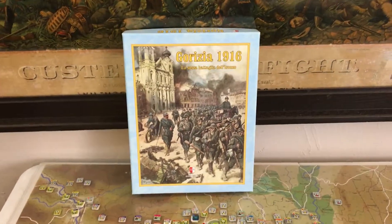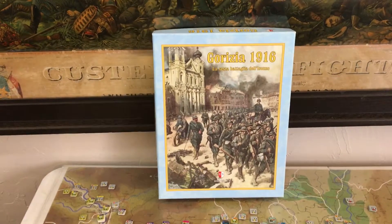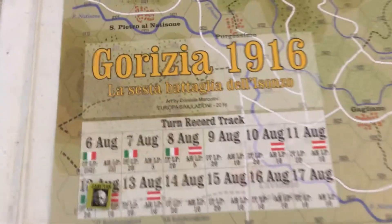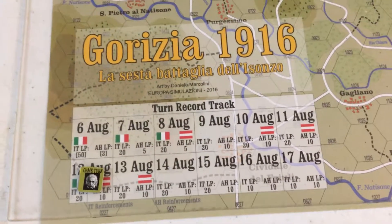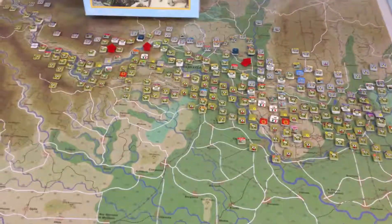Welcome to Braxton's War Room. Taking a look today at Gorizia 1916, the Sixth Battle of the Isonzo. Going to be reviewing the August 11th turn, and consequently it's going to be the final review of the game turn because the Italians have reached their victory conditions for a full victory.